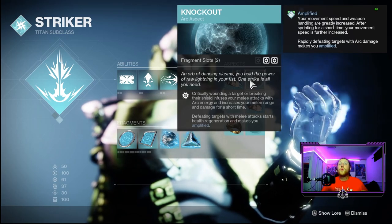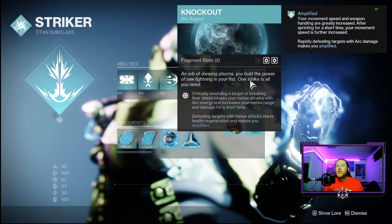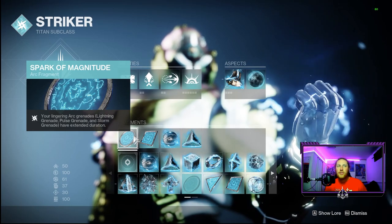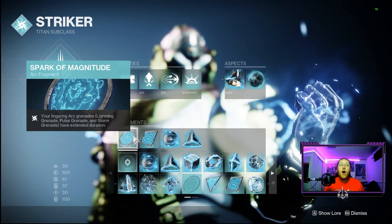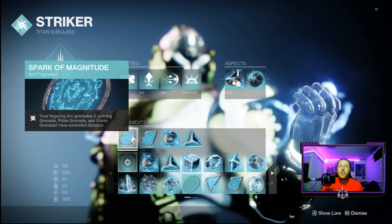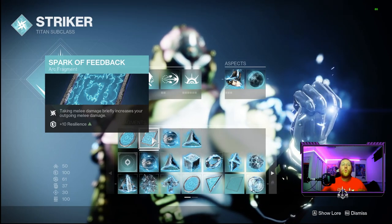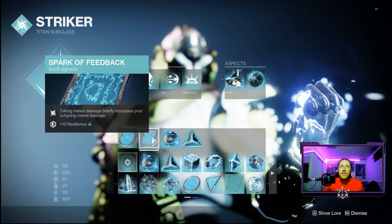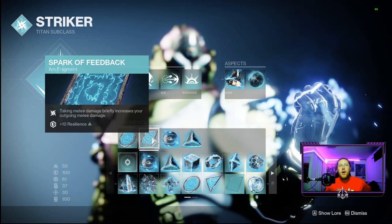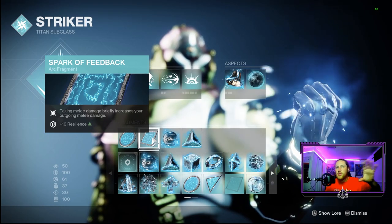We also have Knockout — when critically wounded or breaking a target's shield, it infuses your melee with increased range and damage, and defeating targets with melee starts health regeneration and makes us amplified. For fragments, Spark of Magnitude extends the storm grenade's lingering effect for more DPS on champions and bosses. Spark of Feedback procs when we take melee damage, briefly increasing outgoing melee damage and giving 10 resilience — bumping our melee up to about 150k, though it's a little hard to proc consistently.